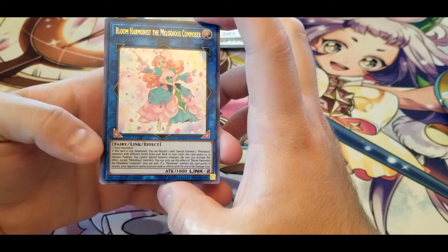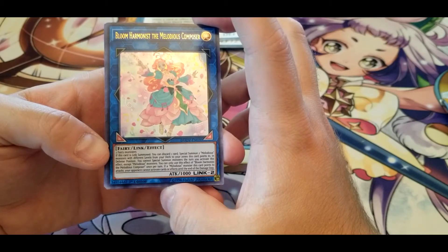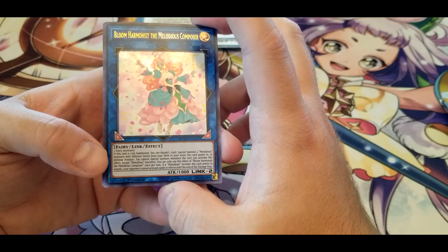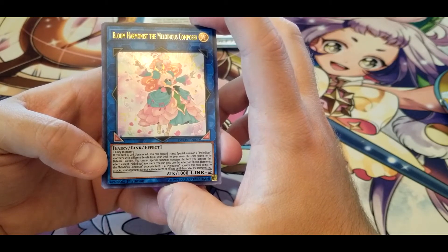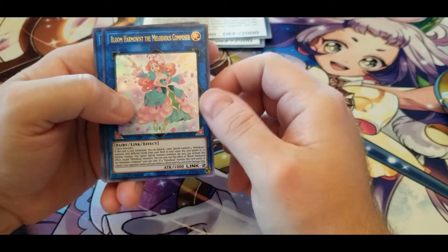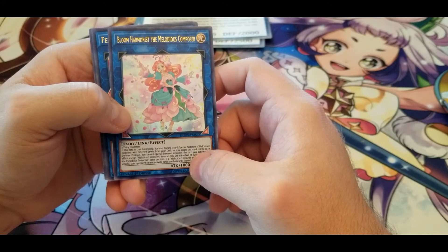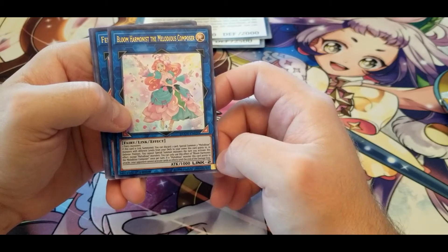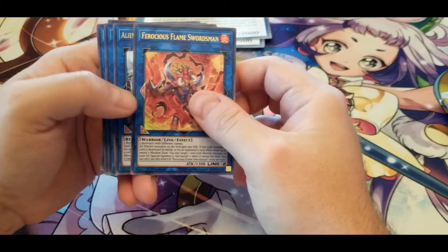Bloom Harmonist the Melodious Composer — if this card is Link Summoned, you can discard one card to Special Summon two Melodious monsters with different levels from your deck to your zones this card points to in Defense Position. You cannot Special Summon monsters this turn except Melodious monsters. You can only use this effect once per turn. If a Melodious monster this card points to attacks, your opponent cannot activate cards or effects until the end of the damage step. Discard one card, get two monsters with different levels from your deck — that seems good. And the protection during attacks is solid too.